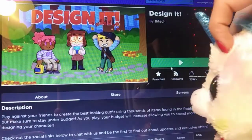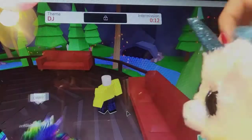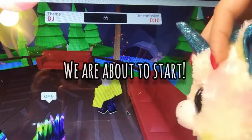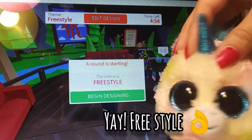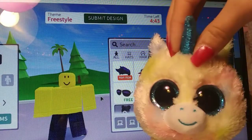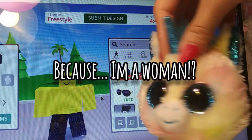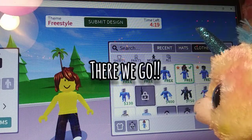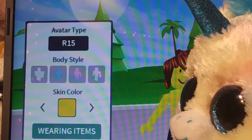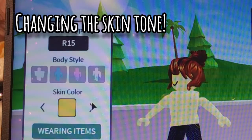So let's join the game. Let's turn this music down a little bit. I am in intermission right now, and we're about to start the next round. The round is freestyle! So first I'm going to start by selecting the woman avatar because this is kind of questionable. There we go. And over here I'm just going to change the skin tone to a little lighter shade and not yellow.